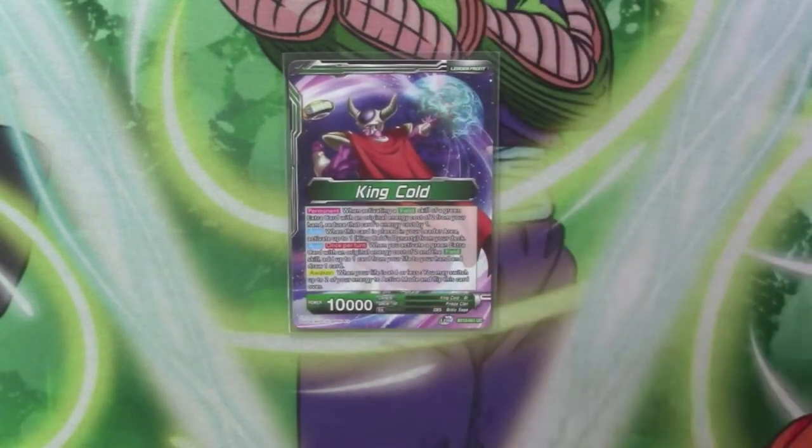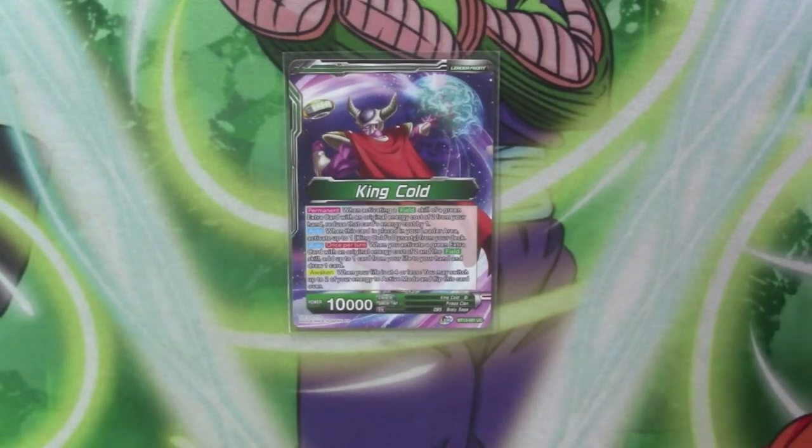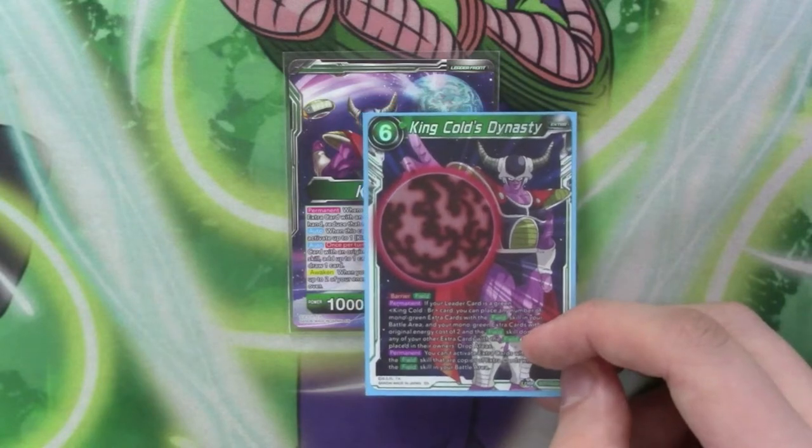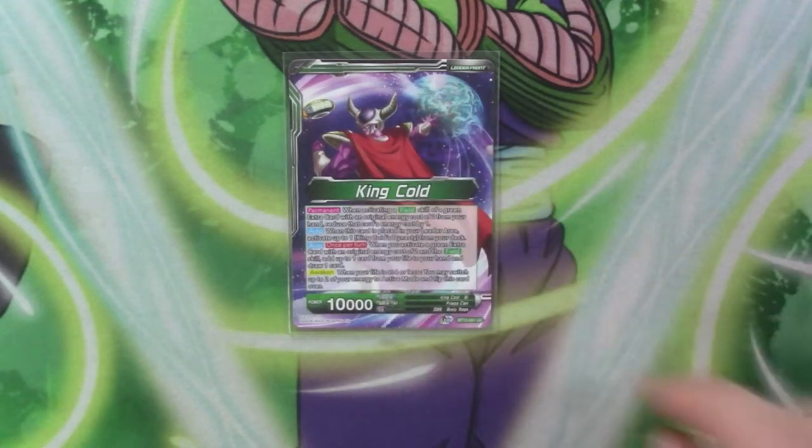So, let's start with the Lady card. If you're activating the skill of a green field with cost 2, it's reduced by 1, so all your green fields basically cost 1. When it's placed in the leader area, you auto-play King Cold's Dynasty, because you need to.